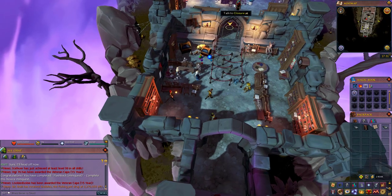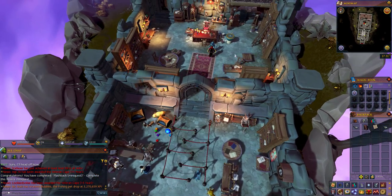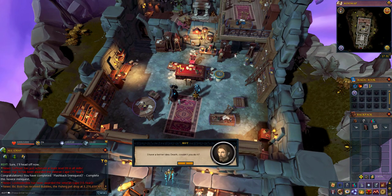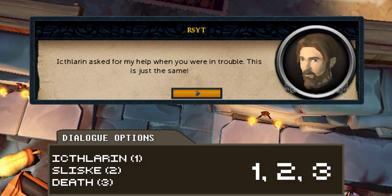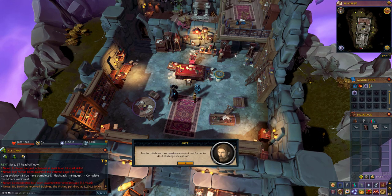Once you've spoken with all three characters, run north back to Clojure and speak with him. You'll get some dialogue options when Death appears to speak with you two. Choose the first option, then the second option, and then the third option — Death — in order to progress through the quest.